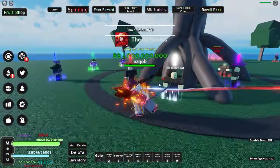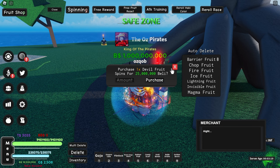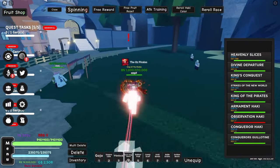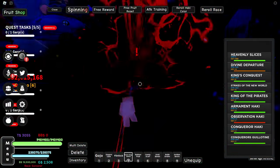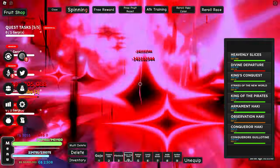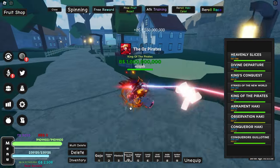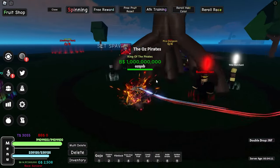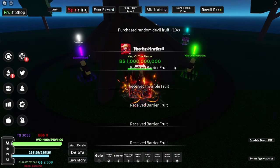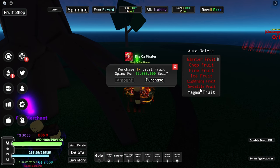Let's see how many times we can spin here. We don't even have enough to spin once, so we go kill Garp for more cash - using Divine Departure and the Pirate King Sword. We killed him and got 5 billion cash, bringing our total to 14 billion. We do 10 spins - will we get Mochi? No dough fruit, so let's put the other fruits on auto-delete to make it easier to spot dough.